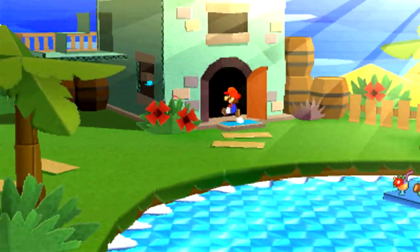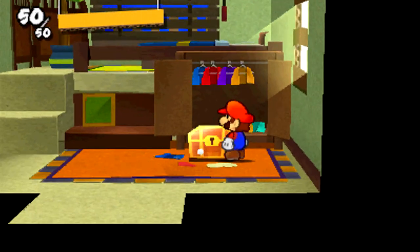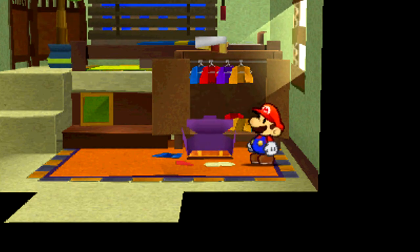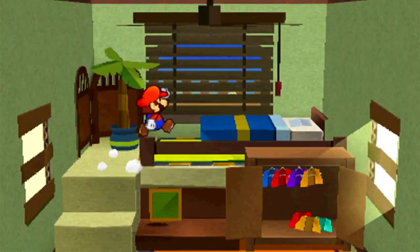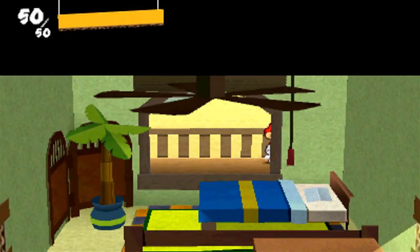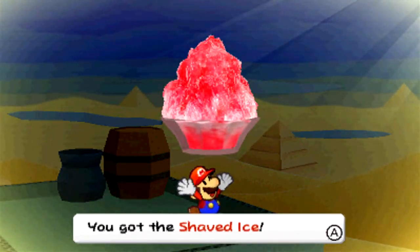I sure will, Toad. Thank you for the invitation into your home. Inside your home, we can actually find the final treasure chest that we need, which contains the final tablet piece. And if we head up here by your bed, we can check your blinds and gain access to the outside. If we jump up here on top of your roof, we can grab a new thing — the Shaved Ice.